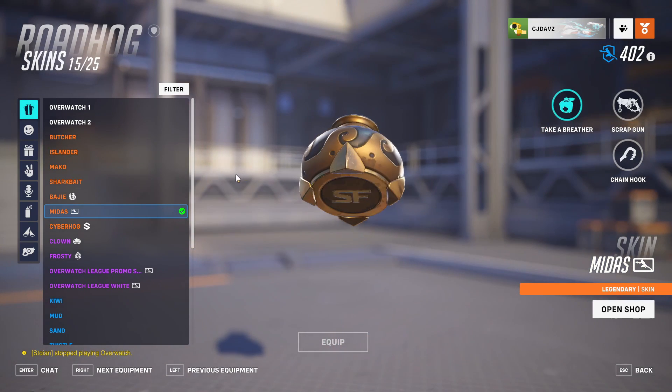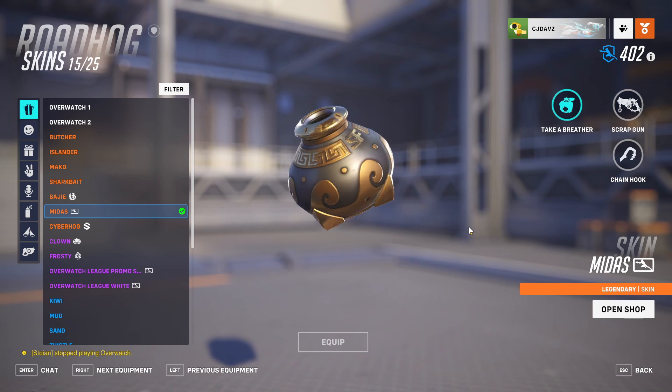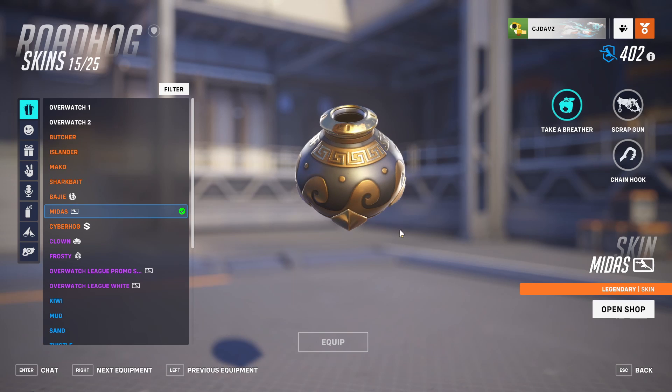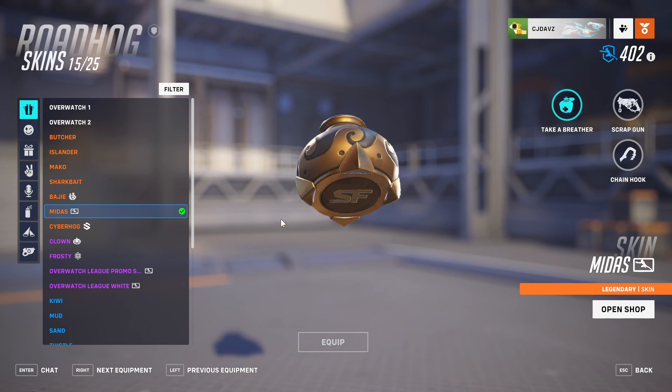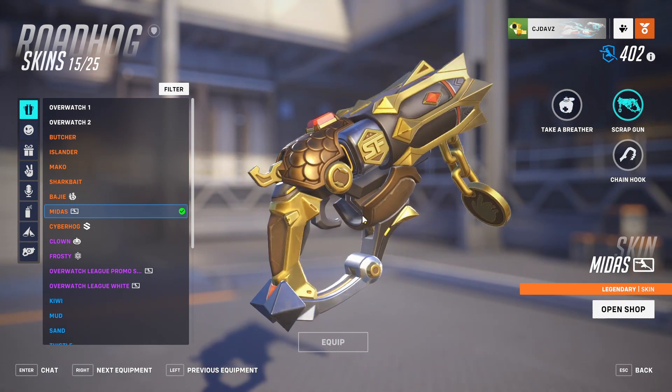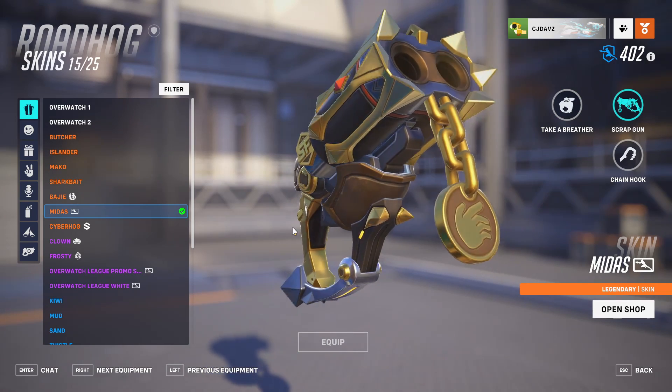Looking at his kit: Take a Breather is now a Greek pot with the SF logo on the bottom. This actually fits in with the Greek mythology theme of the battle pass, and the Greek pot pattern appears on a lot of skins in the pass. It looks really cool.